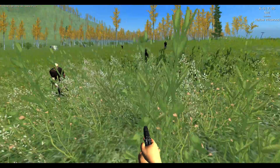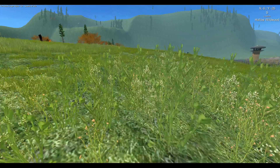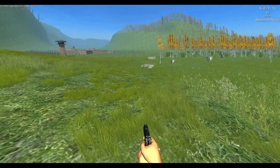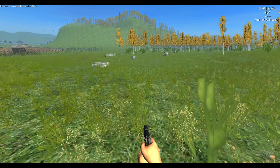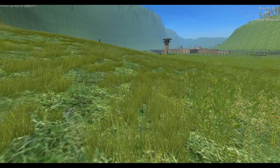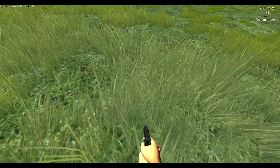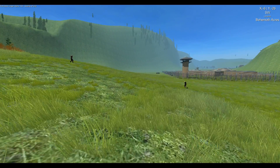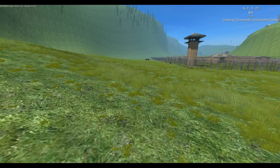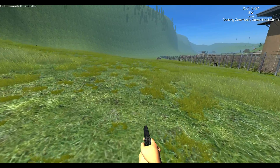Speaking of the foliage system and the trees - I think their grass and foliage currently is pretty good and varied, and there's a lot of it. It looks kind of grassy, it's swaying in the wind and the breeze. I think their system is pretty good right now, so I'm really curious to see what it will be like when they implement the new foliage and the new grass.